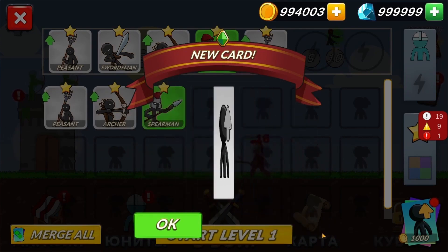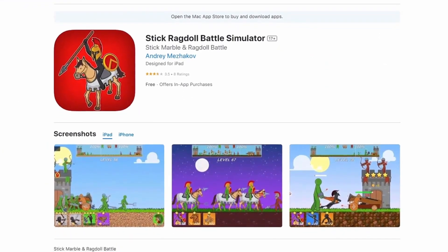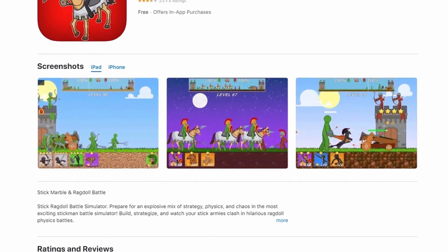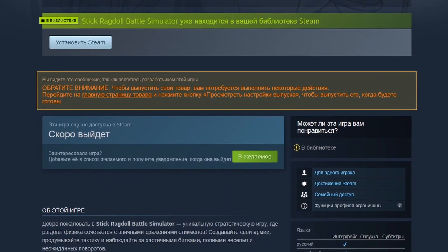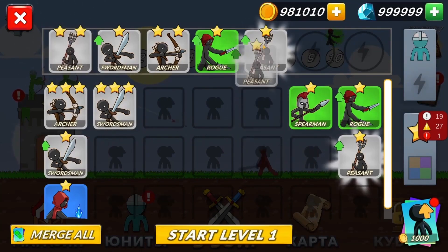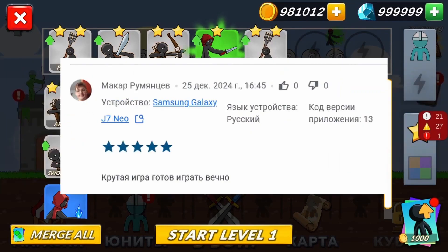I delayed the video a bit because we released the game on Google Play in mid-December, and it appeared on the App Store a month later due to some minor issues with moderation — the App Store was reluctant to publish our game, citing that there are plenty of such games already. After several emails to support, we finally managed to get it published. We also created a page on Steam, and in a few days we'll upload a demo there. Creating the first version of the game took about three months. For now, we're not heavily promoting it — we're trying to refine it — but we did buy a bit of traffic on Google Play to gather feedback and test it.